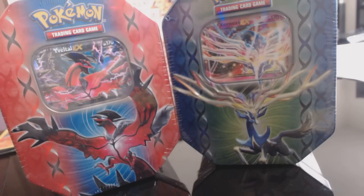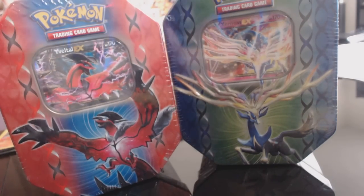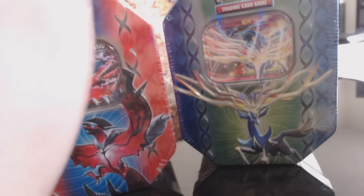What's going on guys, Pokemon Unwrapped here, back again with another set of X and Y Voltol EX and Xerneas Tins. I bought these Tins off of BlowoutCards.com, you guys should check them out.